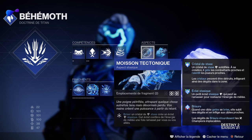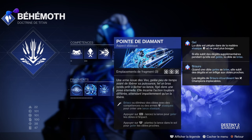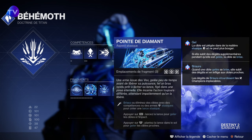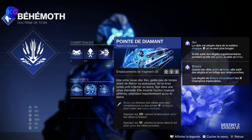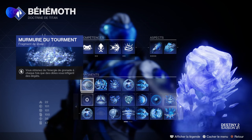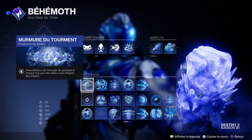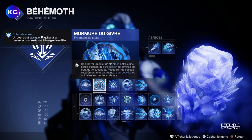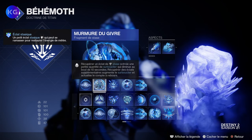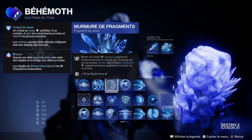La grenade crépusculaire va durer beaucoup moins longtemps à revenir. Vous avez la Moisson Tétonique qui va vous permettre, quand vous brisez des cristaux de Stase, de créer des éclats stasiques — et ces éclats vous confèrent de l'énergie de mêlée une fois ramassés. La Pointe de Diamant vous permet soit de faire des attaques qui gèlent des cibles à l'impact, soit de planter au sol — ce qui a des impacts de brisures et de gel sur les ennemis.